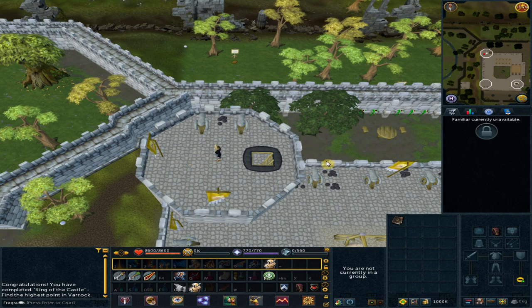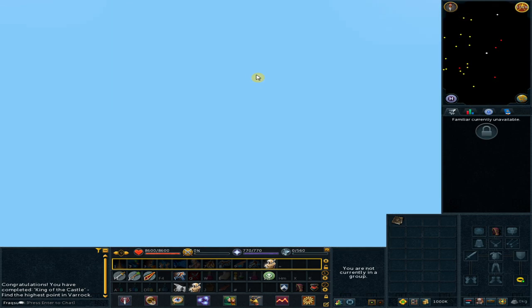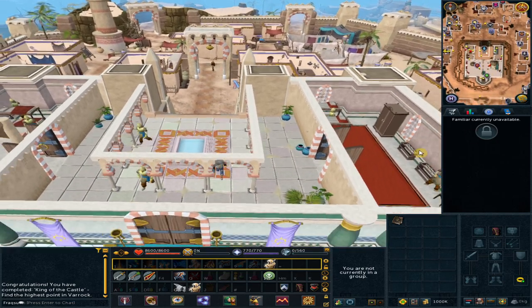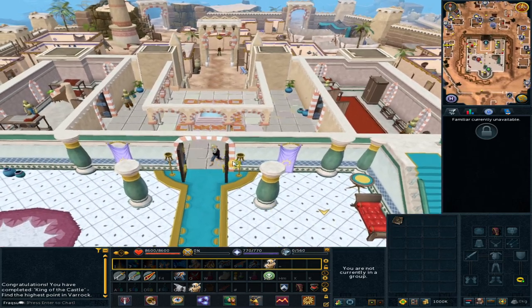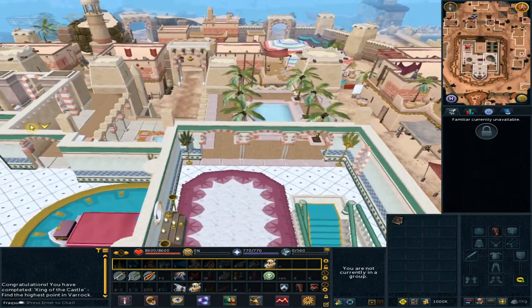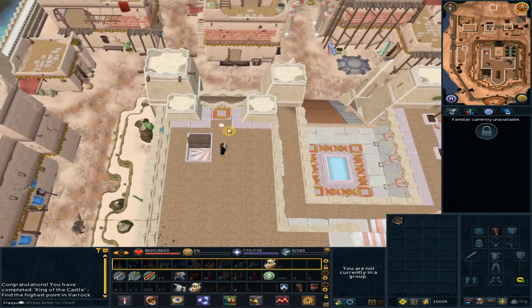Use the loadstone to Al Kharid. Go northwest and climb up the stairs. Click on the Toffee Apple.